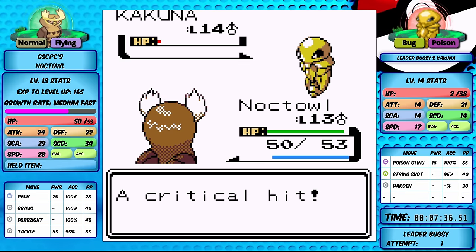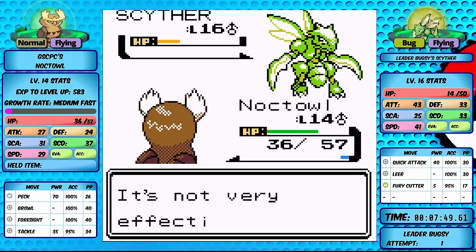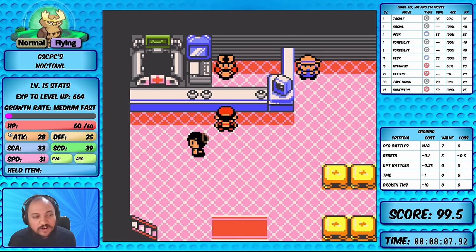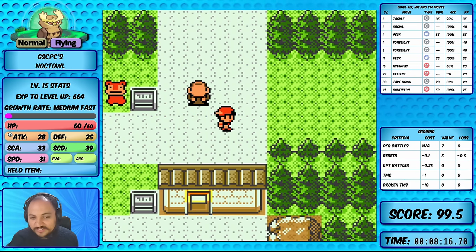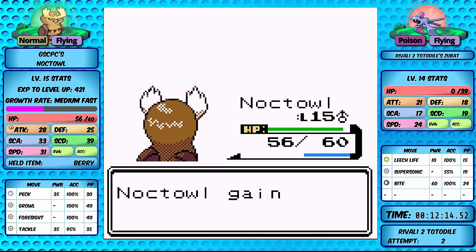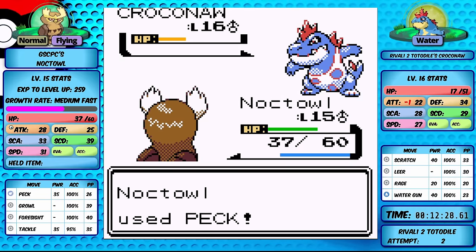Against Bugsy on the first attempt: two-hit KO on Metapod, critical hit on Kakuna finishing with Tackle, and we get to level 14. Scyther uses Fury Cutter trying to build up power but it's a three-hit KO and we reach level 15 - quick work of Bugsy. For Rival 2, going all in on attack with just Peck: two-hit KO on Ghastly, three-hit KO on Zubat despite a Bite, and against Croconaw we use Growl and have the Berry for healing. Water Gun does massive damage but we easily get through.